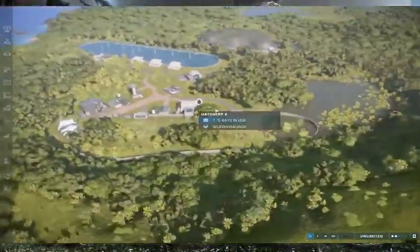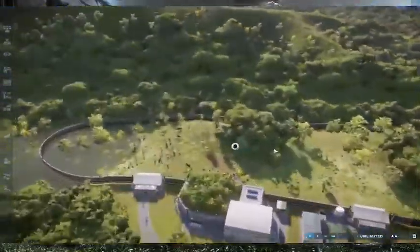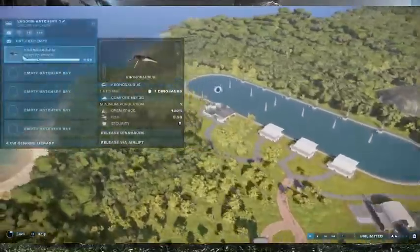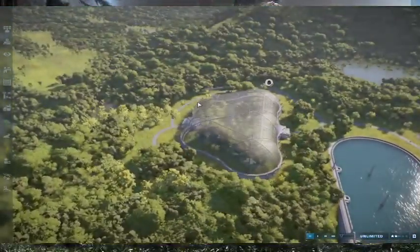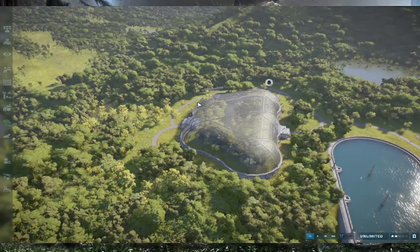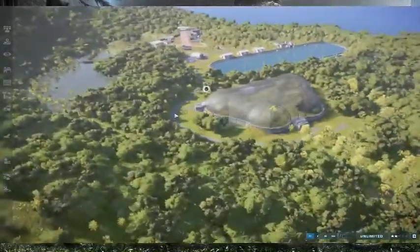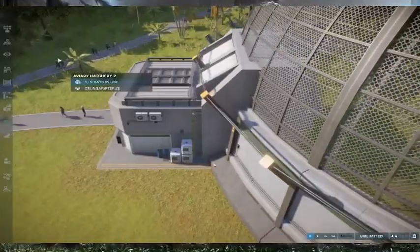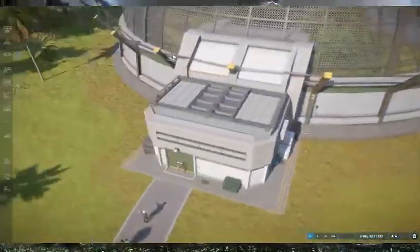For the land creatures we got a Wuerhosaurus — I'm just gonna call it a Wuhuhusaurus. For the lagoon we got what's called... Kronosaurus, which I was hoping to get because it will look like the one from the JP game. And then we also got a Sungarpterus — I think that's it. So we're going to check all of them out; we're gonna start with the land dinosaur.